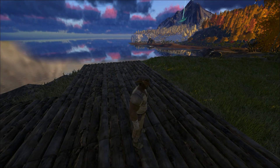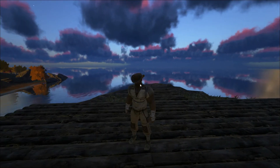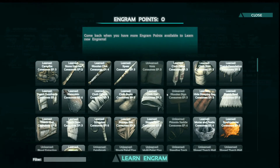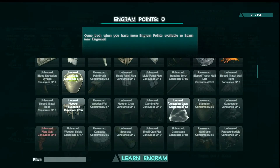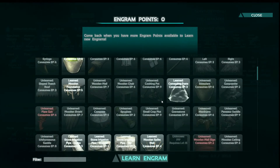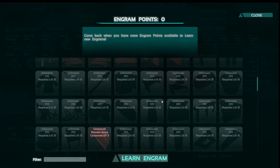Trying to keep it within the confines of the point here. A few other changes — I am now level 13, and I have learned a few more engrams, including the wooden foundation, which is what I'm building this out of right now. I think eventually I'm going to replace the floor with stone foundations, along with some other aesthetic changes.